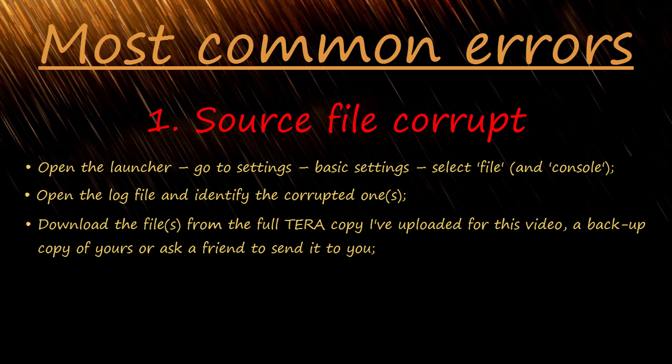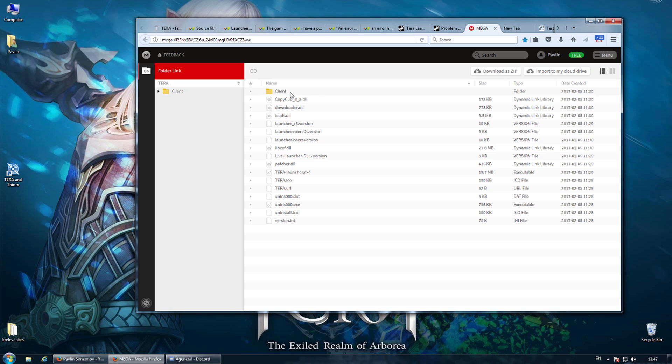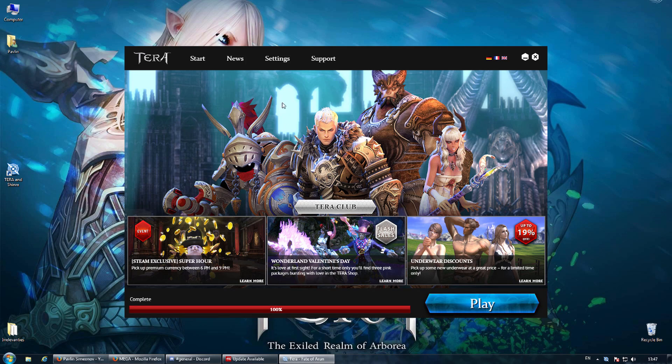Download the file from the full Terra copy I've uploaded for this video — check the description for the link. After that, replace the corrupted or missing file and restart the launcher. Note the launcher deletes files too early issue if it applies to you. As a last resort, use the repair feature, sit back and relax.